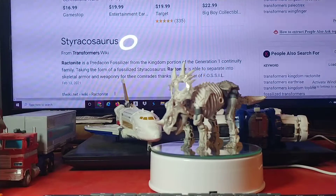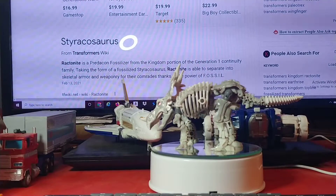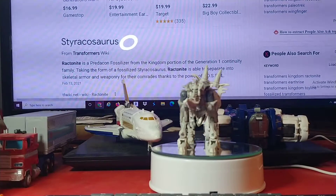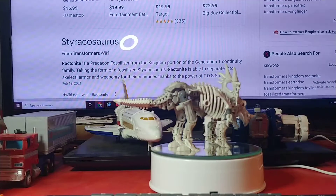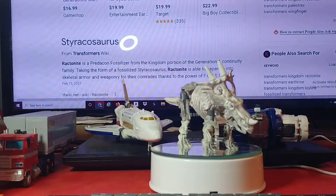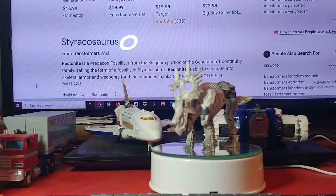And here is Ragtonite in his Styracosaurus alt mode. It looks very similar to a Triceratops, but instead it's a Styracosaurus. He's able to separate into Skelter armor and weaponry for his comrades, thanks to the power of Fossil. Anyway, he looks really, really good here.